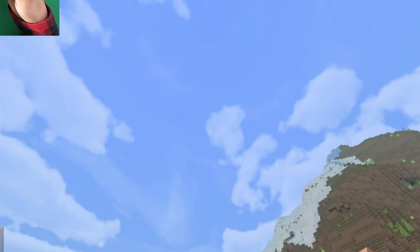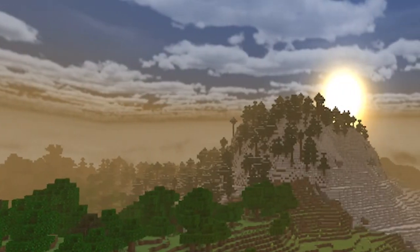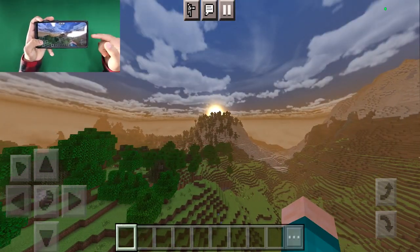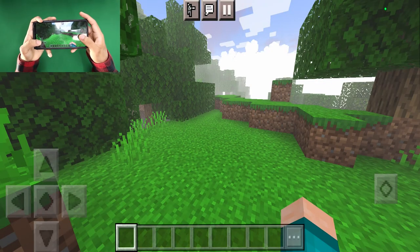We also get photorealistic clouds which makes this shader look so nice. Here's how the sunset looks — you'll notice so many different shades of yellow and orange, all that good stuff, and you can see that we have a photorealistic sunset as it actually goes down.